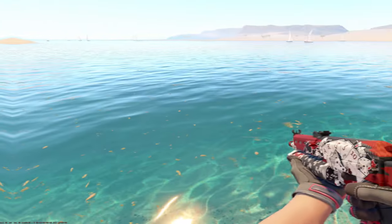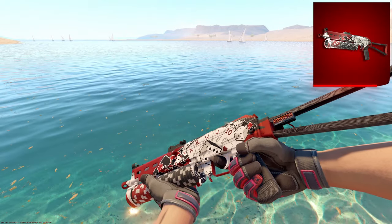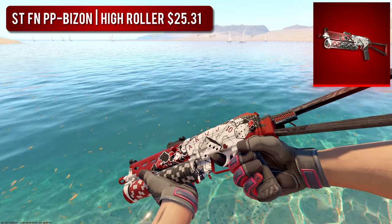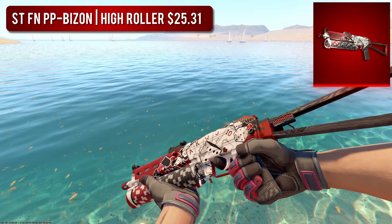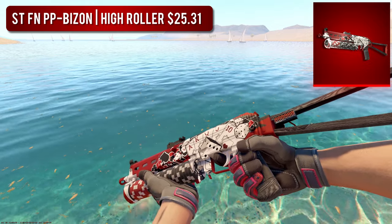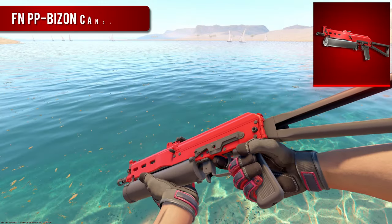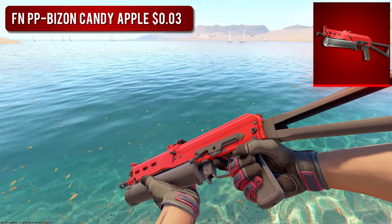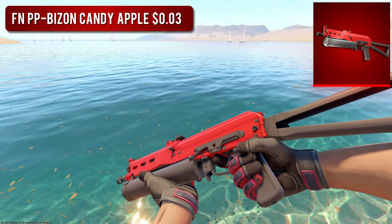Next is the PP-Bizon. For the high-tier option, I went with one of my favorite skins in the entire game — the StatTrak Factory New PP-Bizon High Roller. I just think this thing looks so sick, and honestly it reminds me of gambling, so what is there to hate? But if you're not a big fan, you could also go with the Factory New Candy Apple, which is much, much cheaper at around 3 cents. It's just an all red and black skin, which looks super, super clean.